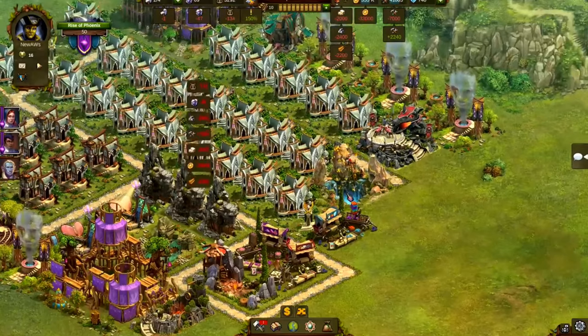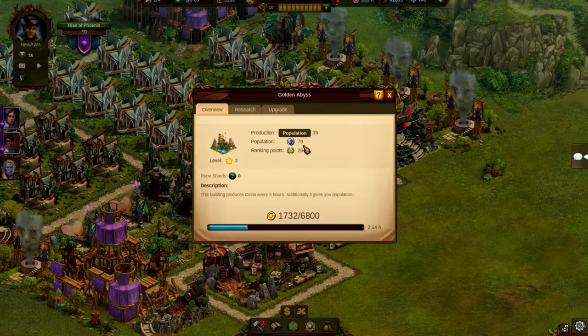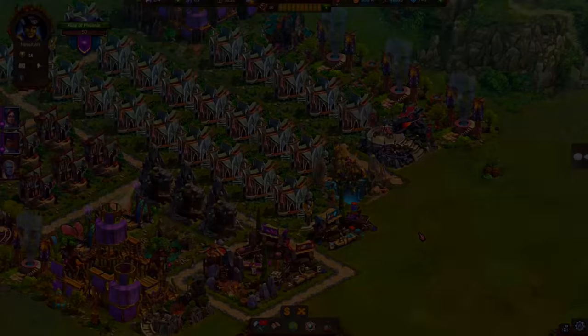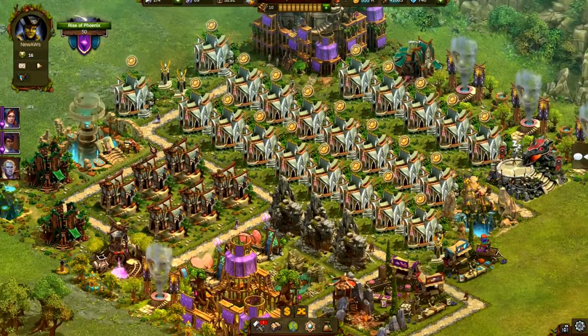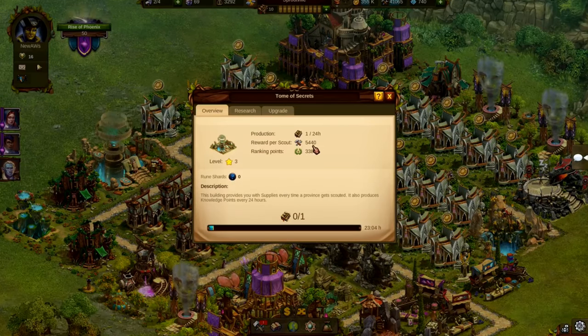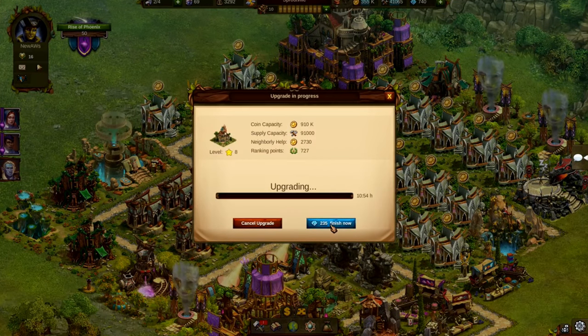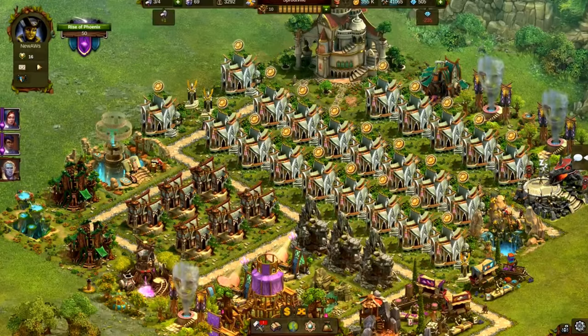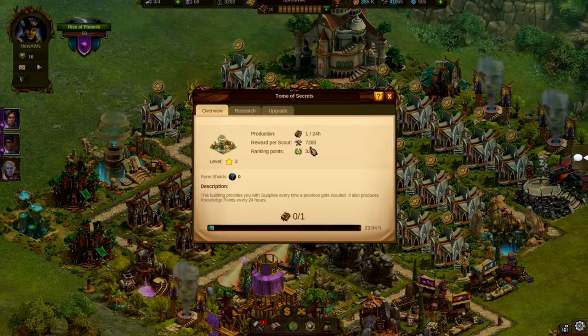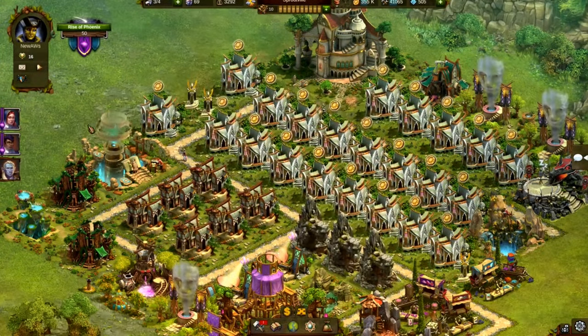Imagine having 4,000 working population — this building will provide you with 90 population on level 1. With 40,000 working population, this number is already 900, and if you upgrade the Ancient Wonder to level 10, you will get a staggering 2,400. There are a lot of different ways an effect might be linked to your progress: some effects will become stronger when you upgrade your main hall, some others every time you complete a province on the world map. In any case, we made sure every Ancient Wonder keeps its value over time.